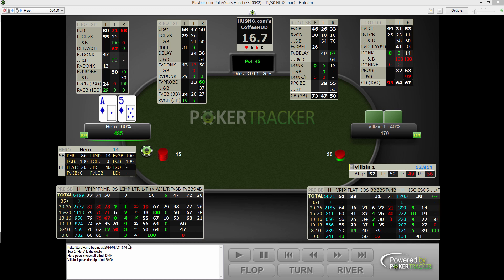We've got limp — that's just the total limp frequency. Limp trap is an indicator of what percent of the limping range is a trap. Limp fold is limp fold to non-all-in isos — how often they fold to your non-all-in isos. Be aware that when using this strategically it depends on sizing, so think about what sizing you're using for your non-all-in isos.